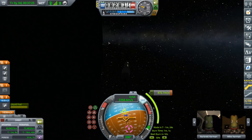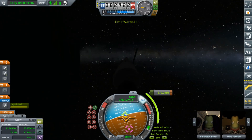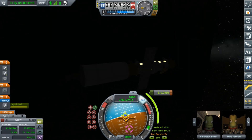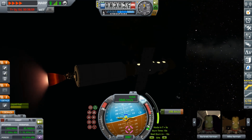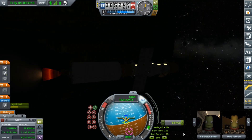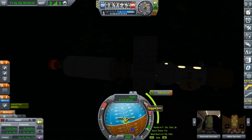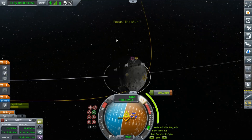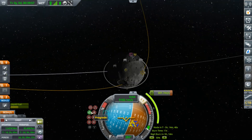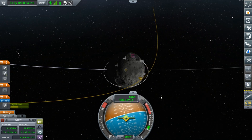And burn — in a few seconds now. I slightly overburned. I thought I should orientate retrograde, but nope — I need to stay pointing prograde. So I guess maybe I underburned. I can plot an orbital insertion burn.